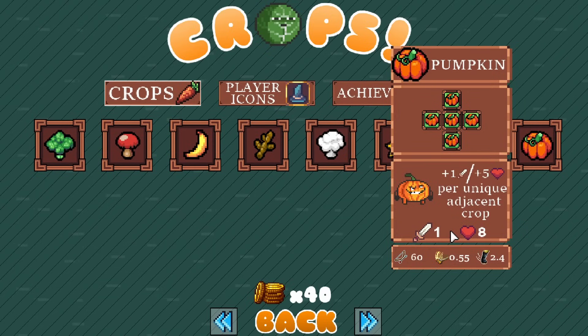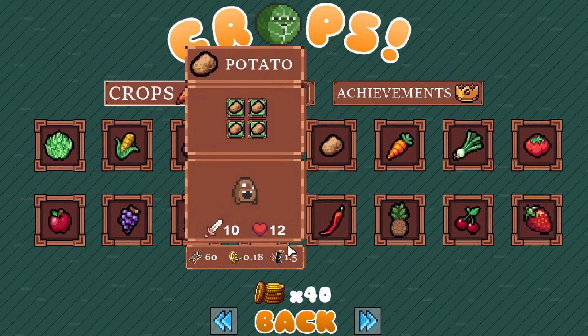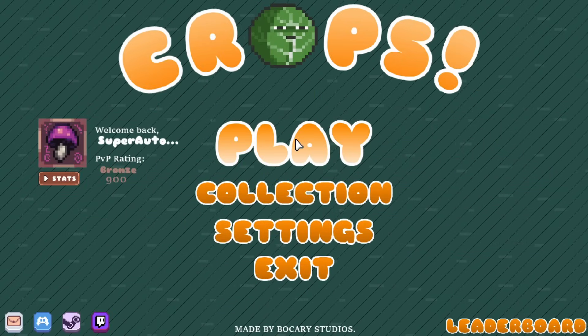And then we have pumpkin: plus one attack and plus five health per unique adjacent crop. I think this guy is pretty strong - he's also like mega fat. Everything has its own listing we'll see in game. The avocado is definitely like the potato for sure.